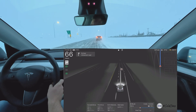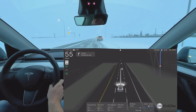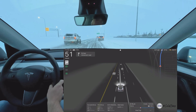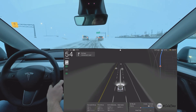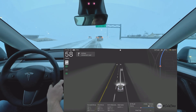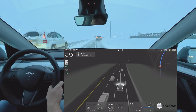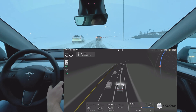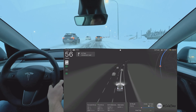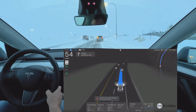There's an interesting situation — we've got a snow plow in front of us and we'll be driving a bit slow. You're typically not allowed to overtake a snow plow, so we'll take it slow. Let's keep it on chill mode and see how it handles this situation.